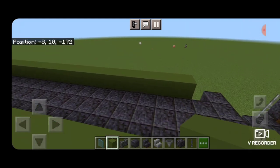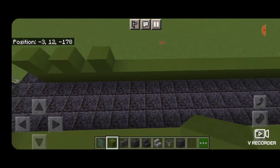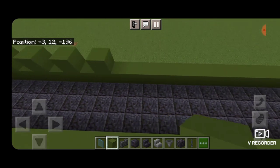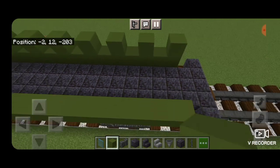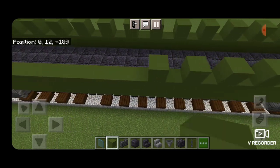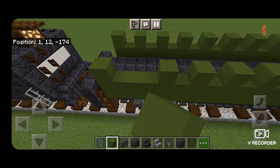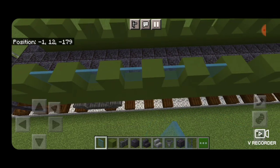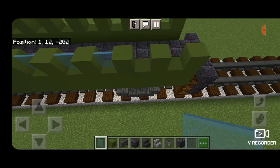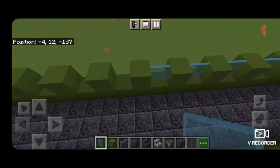On the next layer up starting on the end, put a single green concrete block, then skip a block of space and put another one, repeating all the way down the length of the car leaving a block of space between each green concrete block. This frames in where the windows will be. Then take out cyan stained glass panes and fill in all the gaps between the blocks on both sides.